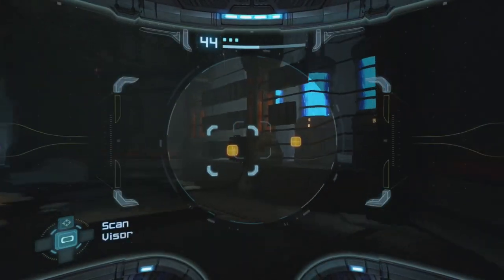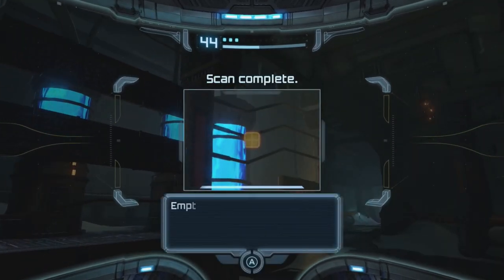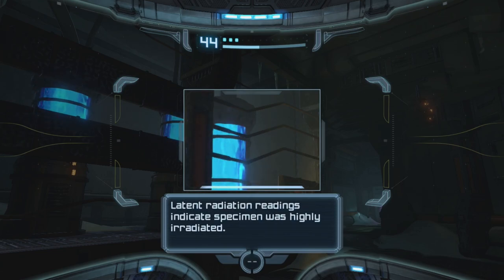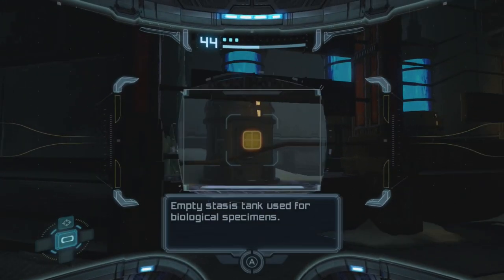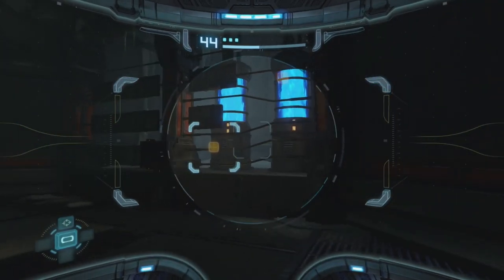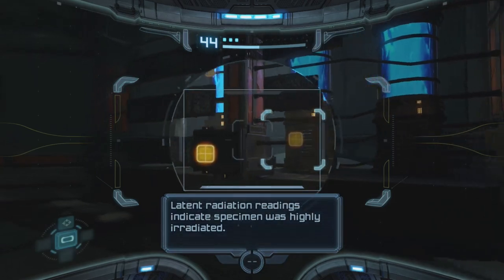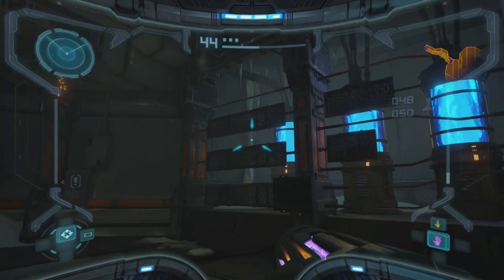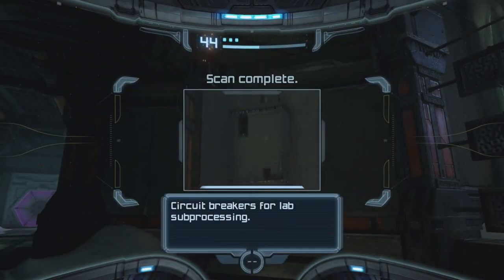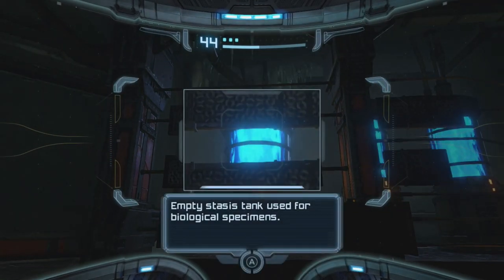What the heck is this area? Empty stasis tank used for biological specimens. Latent radiation readings indicate specimen was highly irradiated. Empty stasis tank used for biological specimens. What's this say? Auto turret malfunction - well, we did destroy it. Circuit breakers for lab sub-processing.